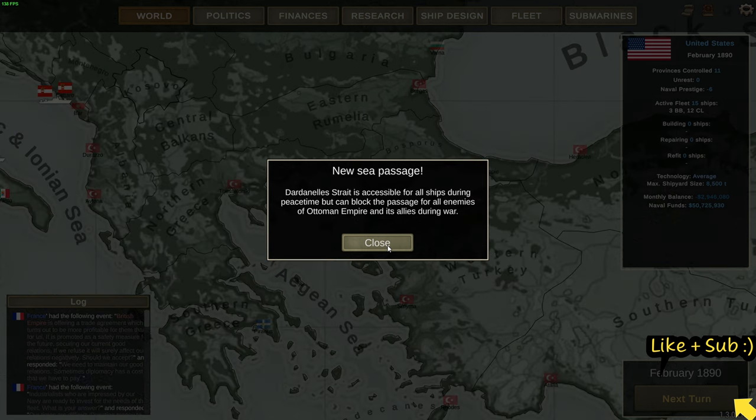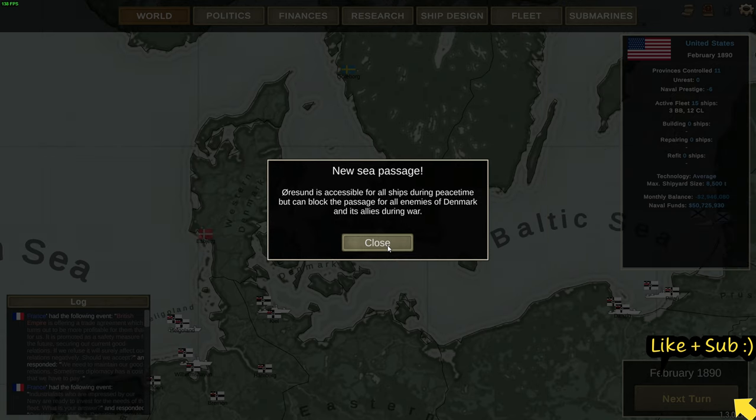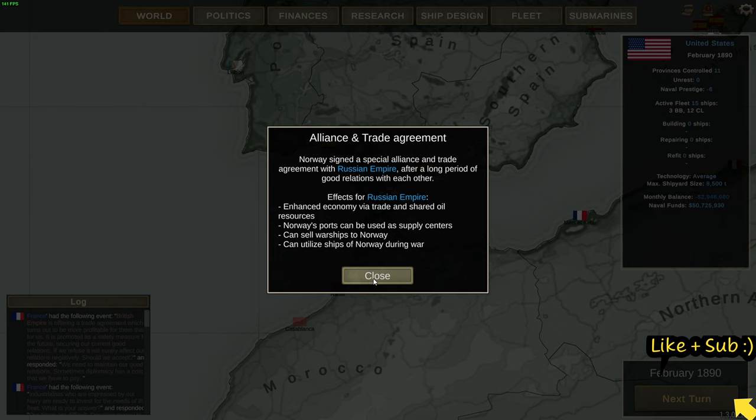The Bosphorus strait is controlled by the Ottoman Empire, the Danish straits by Denmark, the Singapore strait is controlled by the British, and Gibraltar again by Britain. Norway signed a special alliance and trade agreement with the Russian Empire after a long period of good relations, giving them more cash, oil, and resources.